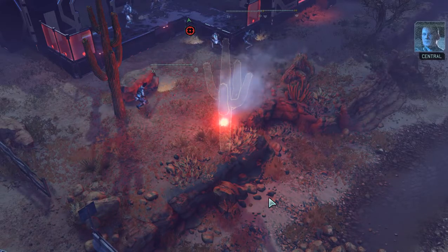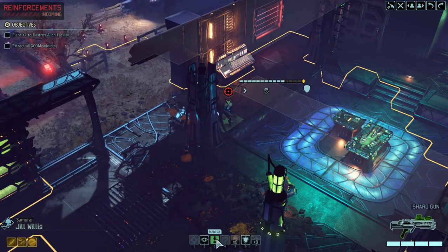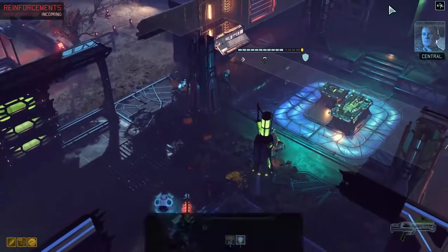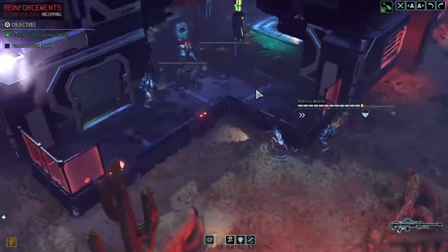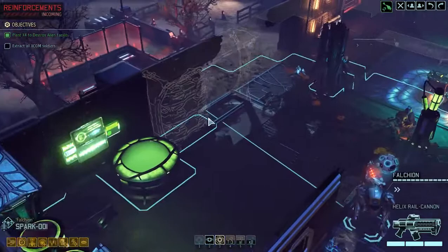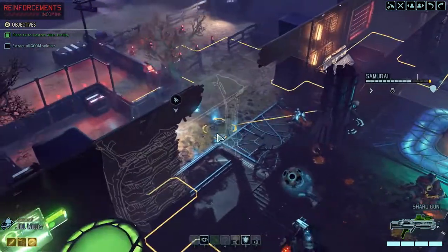Menace One Five, be advised — we've picked up hostile reinforcements inbound on your position. Yep, I can see that. Hopefully the only explosive I need to plant. X4 charges are armed — move to the extraction point for immediate evac. I can just place it where everybody can get to, like there. Everyone has the capability to get right over there. Immediate evac required. I'm not staying any longer than needed.